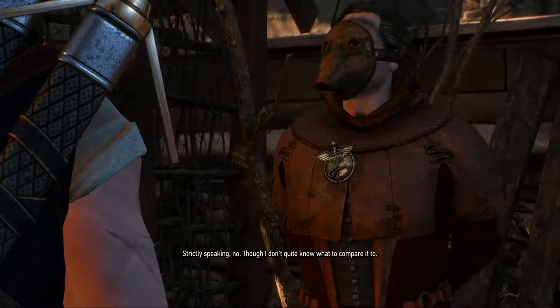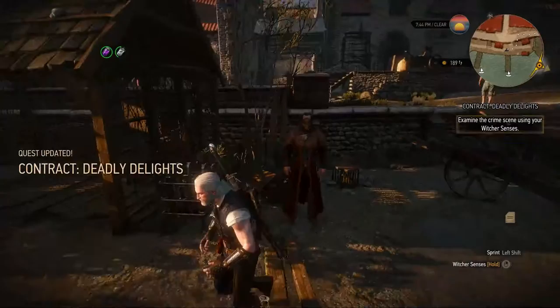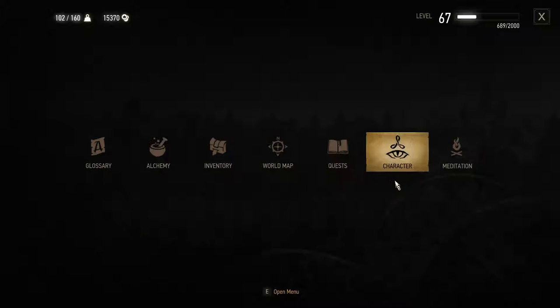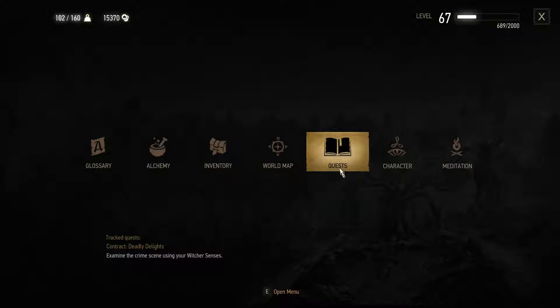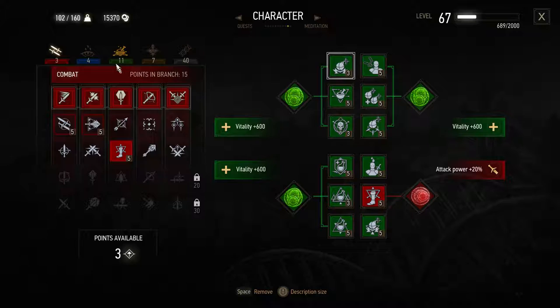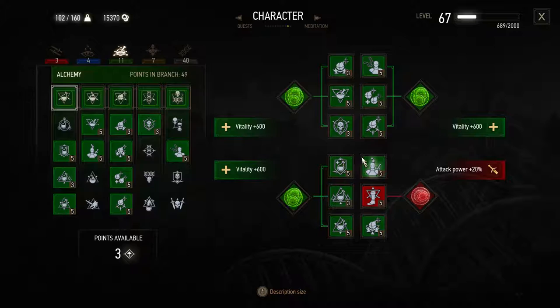I think this contract involves a vampire, I don't remember. Let me show off my Geralt - I used to have a sign build. I'm level 67 on New Game Plus because I ended up at like level 50 after doing all the DLC, then I did New Game Plus. I didn't know it scaled up to your level - I thought it was flat at like level 34, because that's around where you end up in the vanilla game. But I was wrong, it actually does scale up with you, which is pretty neat.